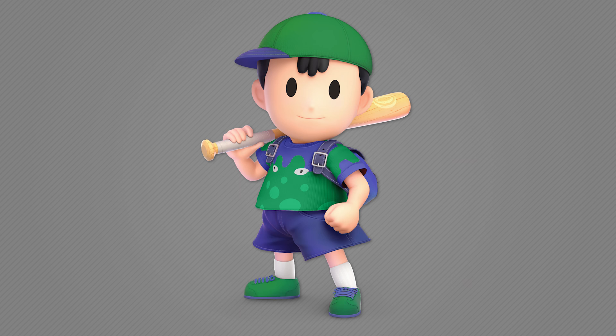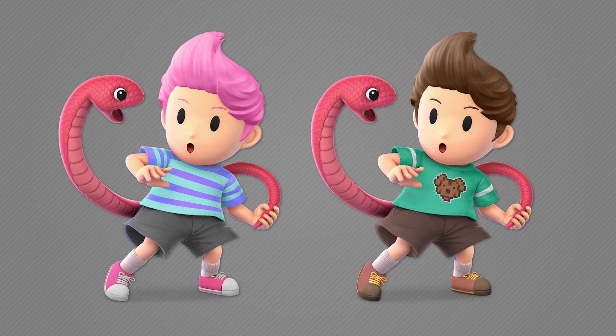In a similar vein, I made a Kumatora alt for Lucas, since she's the only party member not referenced in his color schemes — he has a Duster one and a Boney one, but no Kumatora. It's a very drastic difference with pink hair, bright shoes, and a bright shirt. I also updated the Boney one by changing the hair to brown, which better references Boney since the only existing reference is the sprite on his shirt.